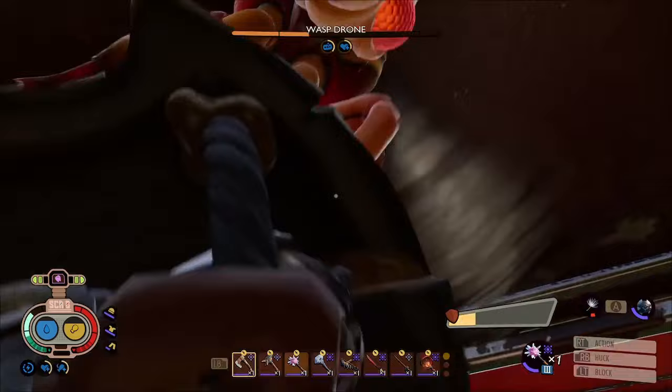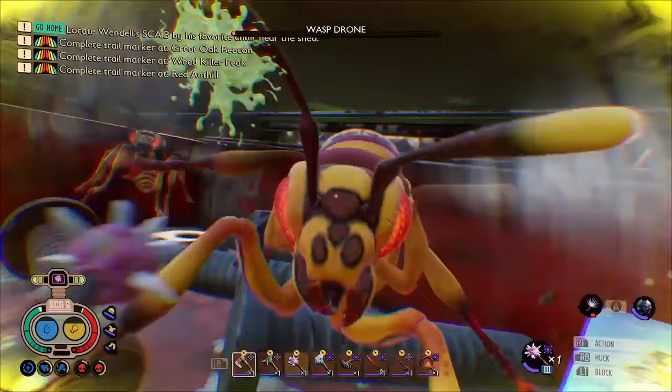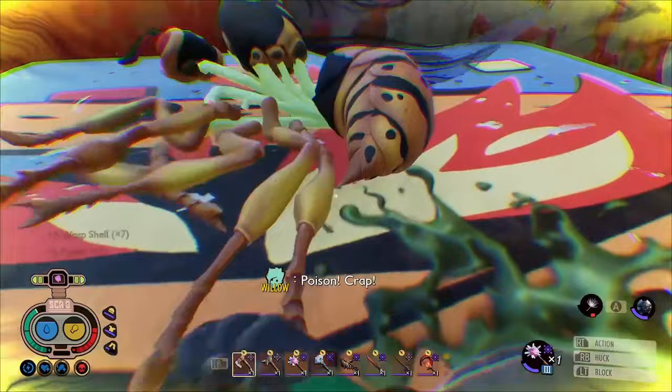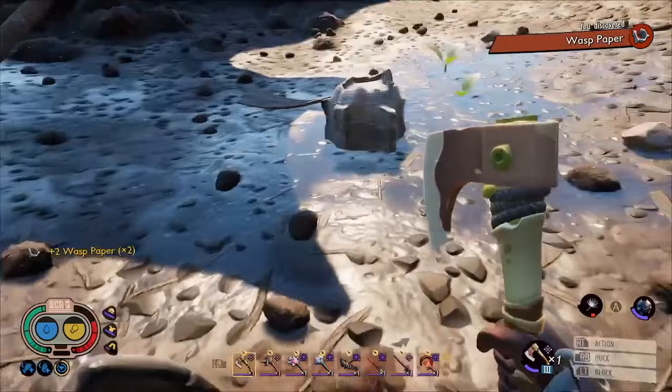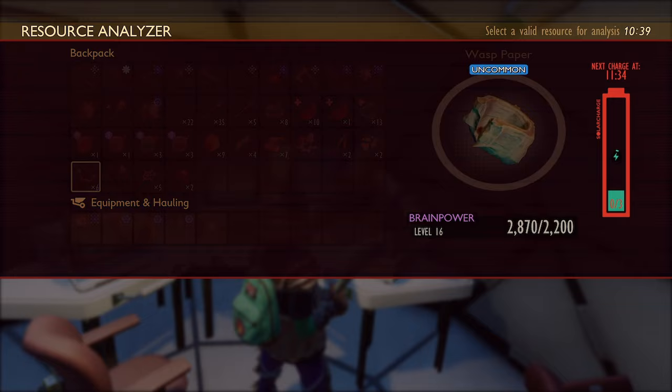You'll also want to have Mithridatism active as they do inflict poison. If you are fighting more than one at once, make sure you're focusing on attacking just one. If you spread your hits across more than one wasp, it gives them all a chance to heal, so it's best to take them out one by one. Don't forget to chop down their hive as well so you can get their wasp paper — with that you can make a lovely lamp and a lovely partition for your home. When you analyze their parts, you'll unlock the waspy dough smoothie, the stuffed wasp, and the wasp mount.